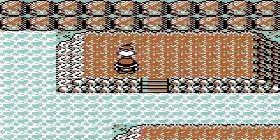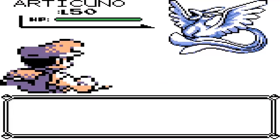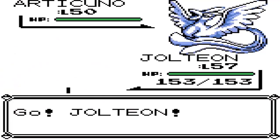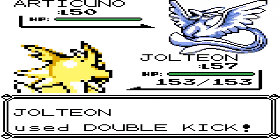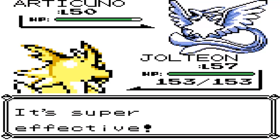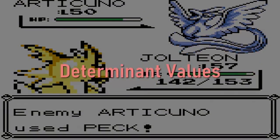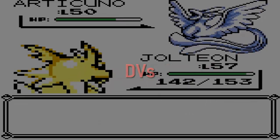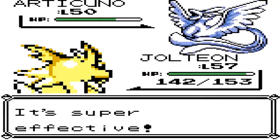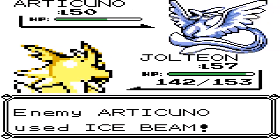What if I told you that you could actually shiny hunt in a generation where shiny Pokemon don't even exist? Of course I'm talking about Gen 1 on the original Game Boy where color wasn't even a thing yet. It's kind of complicated, but to make a long story short, basically if you encounter a Pokemon with a specific combination of stats, known as Determinant Values, or DVs for short, then the Pokemon would be displayed as a shiny when transferred to Gen 2. DVs were basically the Gen 1 and Gen 2 equivalent of modern day IVs.